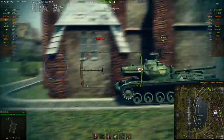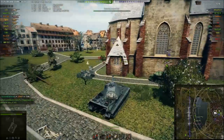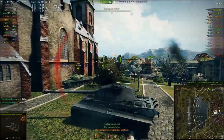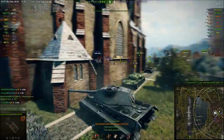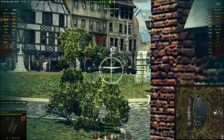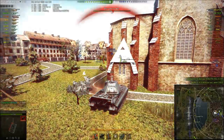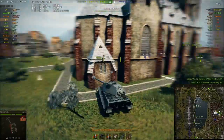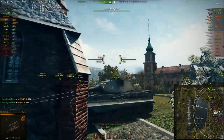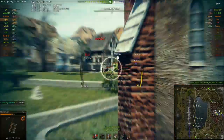I'm side scraping now — I'll show how weak this side armor is. I'm doing pretty well side scraping, but then they pen right through my side. So I'm thinking — am I giving too big of an angle? I side scrape again and they bounce this time, both of them. He's using the stock gun so I'm not too impressed. I side scrape again and I think I've got the hang of it. Then I get tracked — I use a repair kit because I thought I was in no danger, but then they start penetrating my side armor again with two shots. Then I'm worried about a push because I wanted to track him but I hit the lower plate.